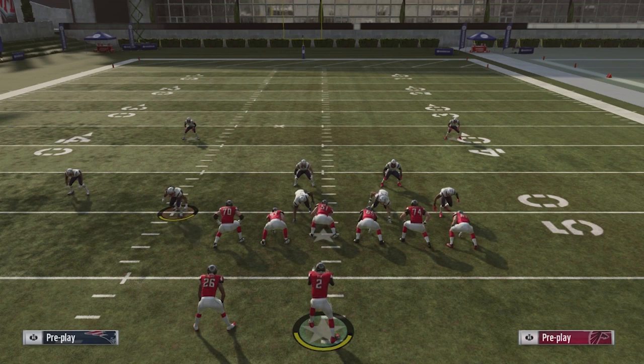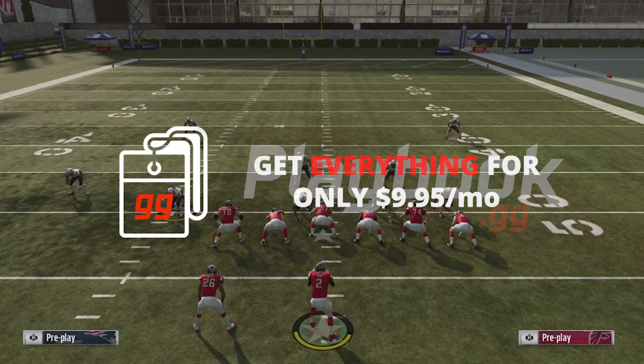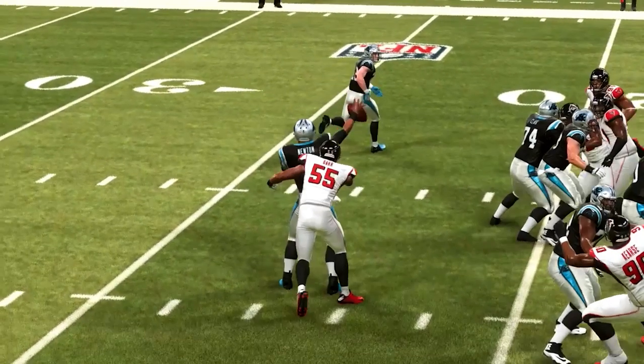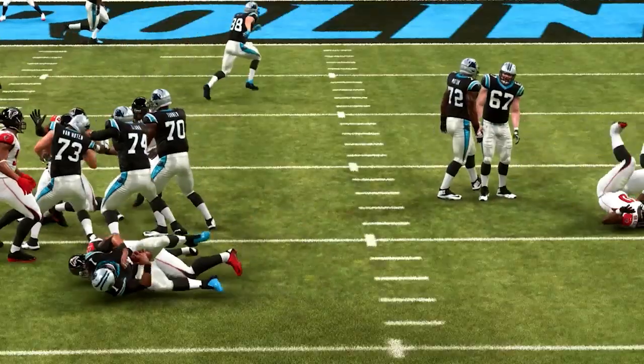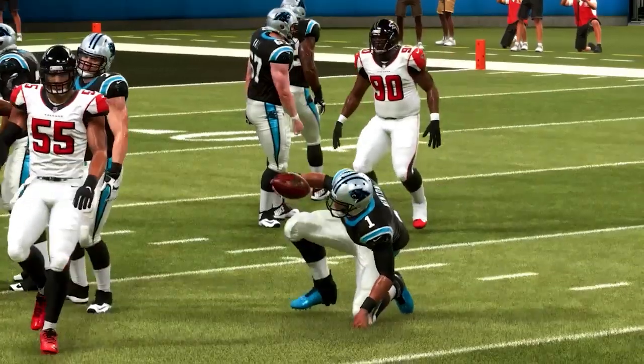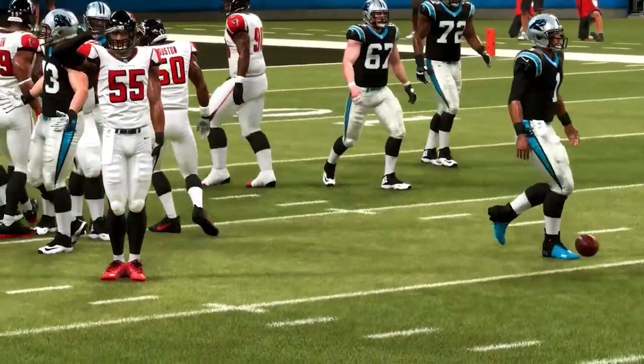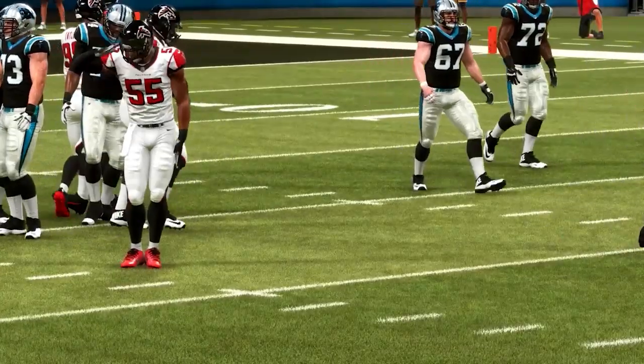This play is a really nice base play to set up the whole scheme. Only found in two playbooks - the Dolphins and the Steelers - so it's unique and not a lot of people will be running it. If you like this video, hit that subscribe button and check out the videos below for the most helpful Madden tips. If you're looking to learn from the best players in the world, head over to www.playbook.gg for the most detailed game plans in Madden.